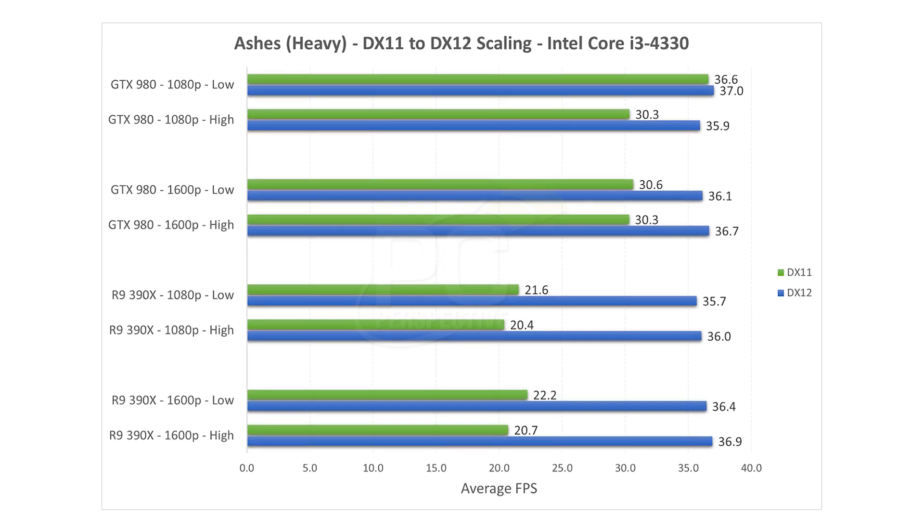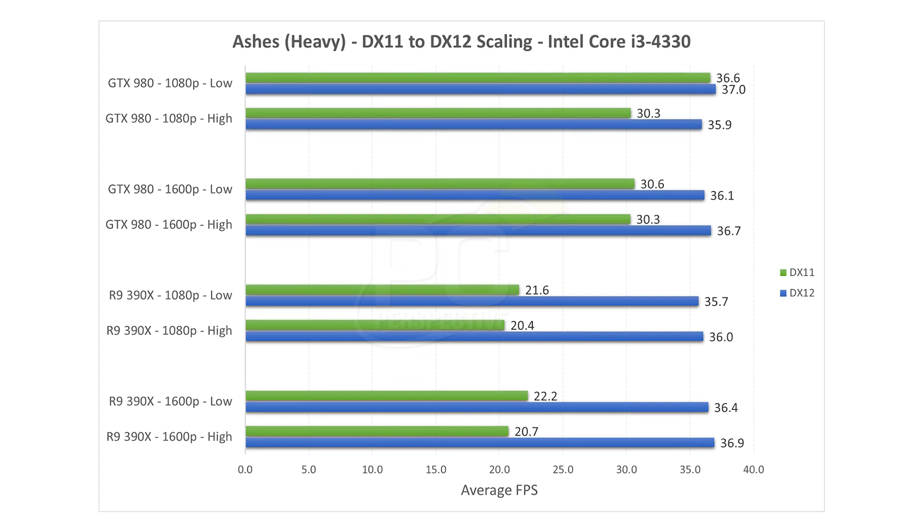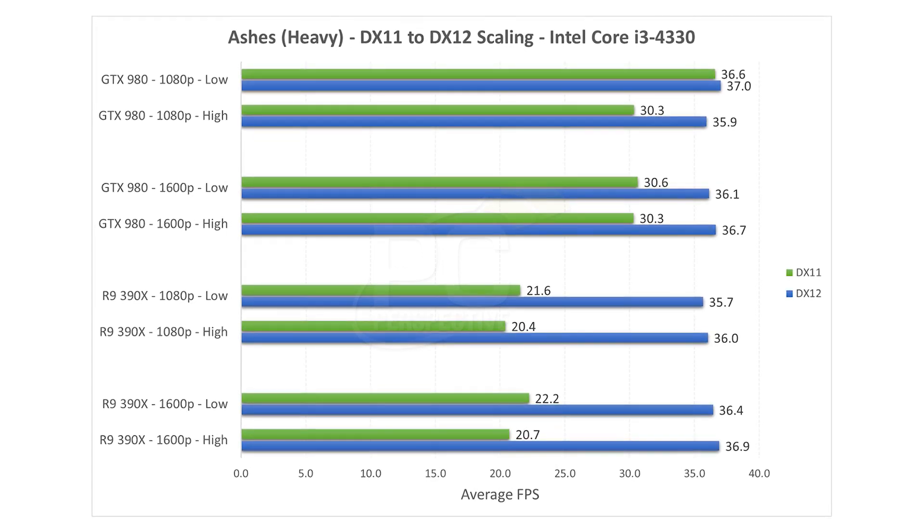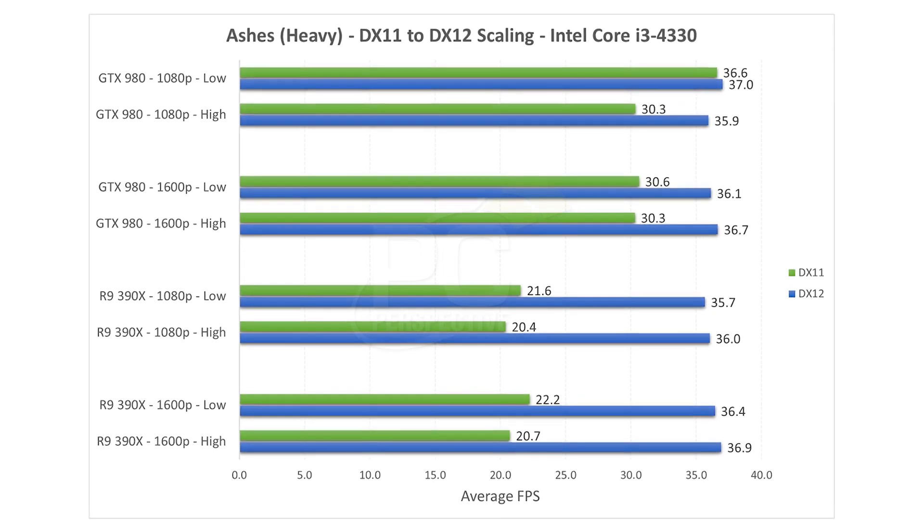Looking at the heavy scores, which focus on scenes that are very compute-intensive with a lot of draw calls — where the advantage of DirectX 12 lies — NVIDIA's and AMD's scaling both go up a bit, but the end result is the same. The DirectX 12 scores remain close between the 980 and 390X with a small edge to AMD's hardware. AMD is as much as 2.2x faster on the 5960X under DirectX 12 than under DirectX 11 — a huge increase. NVIDIA's increase goes up to maybe 25–30%. Everybody gets a boost focusing on heavy, high draw call results, fairly consistently across the board.